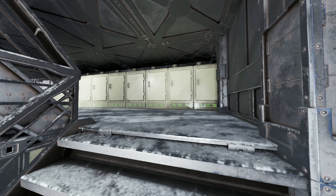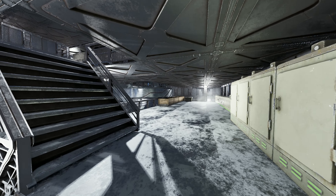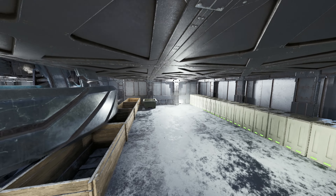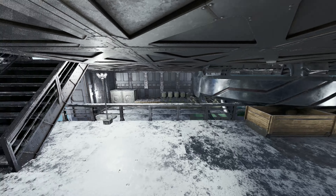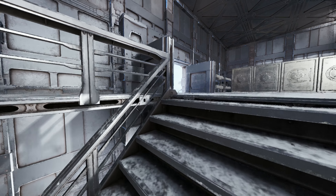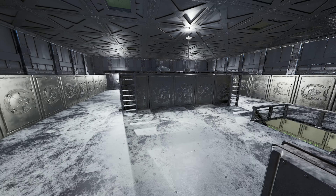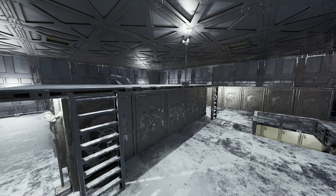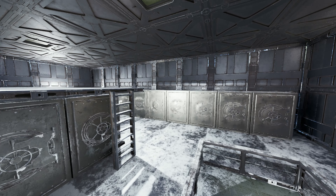Coming up to our second layer, this is a nice little hatching area along with some feeding troughs and some more refrigerators — actually works out pretty well with a ton of room in there. Onto our third layer, this is our main vault storage area, and we have easy access up to those Indy forges as well. It makes for a pretty good location overall.